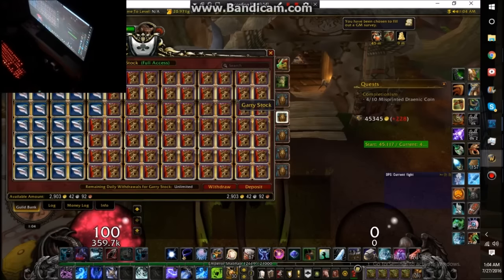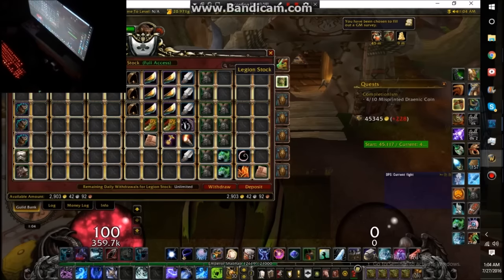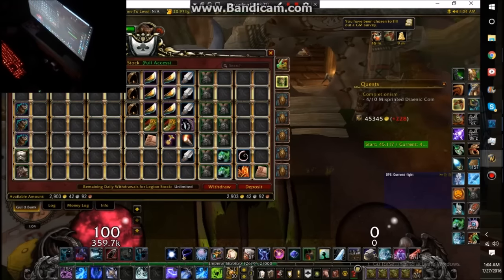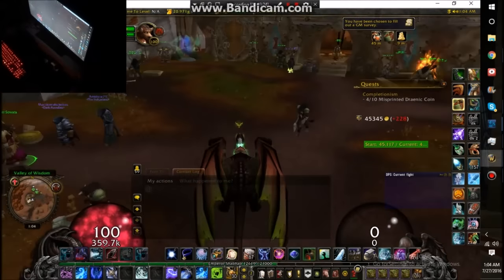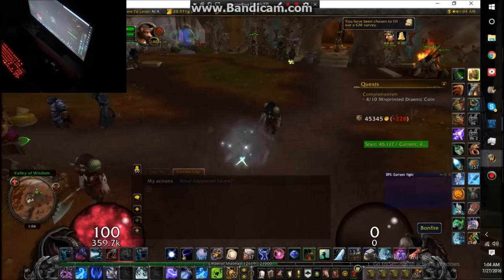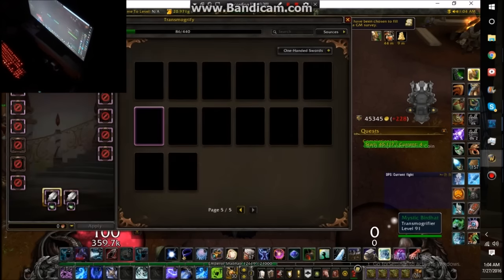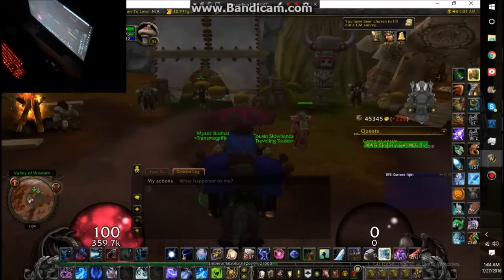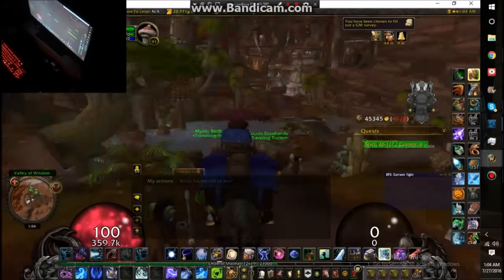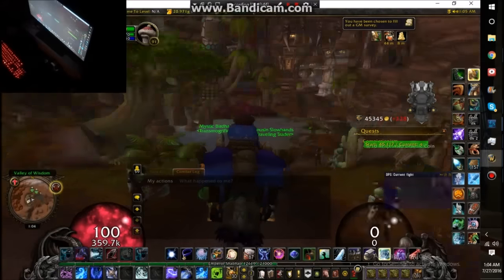Mainly everything from the garrison — pets, mounts, toys — are going up. Trading card game items and xmogs as well. Illusions will probably be going up too, because not many people know about them. I already bought them all — it cost me about a hundred thousand gold to buy them all. Those might be a good thing to carry over into Legion to sell to new players.